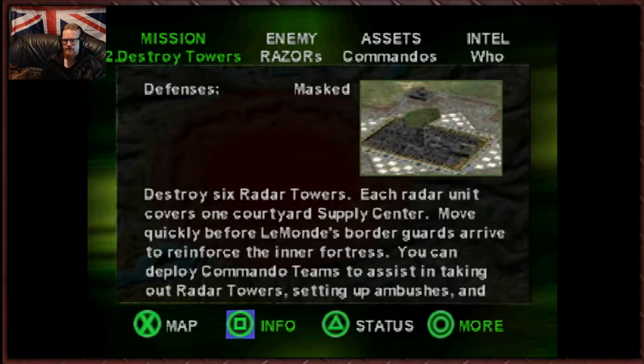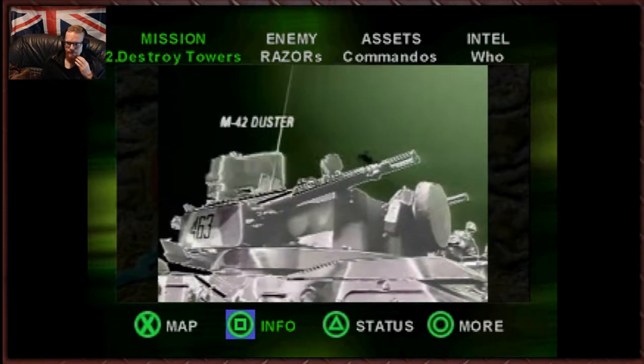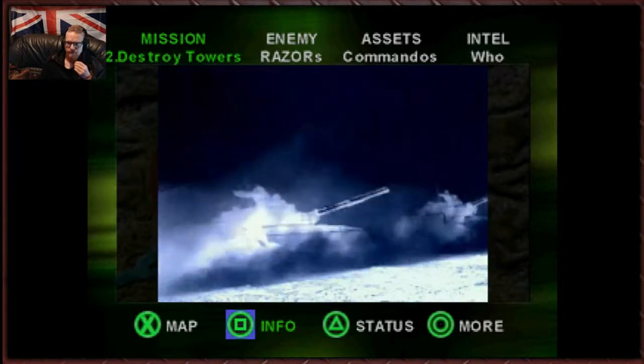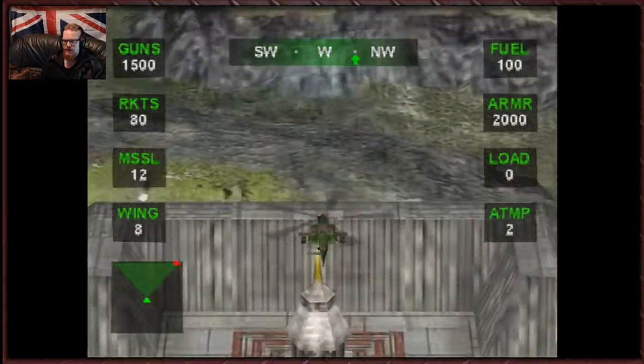Destroy the towers. What's next on our agenda? Destroy six radar towers — each radar unit covers one courtyard supply area. Move quickly before Le Mans' border guards arrive to reinforce the inner fortress. You can deploy commando teams to assist in taking out radar towers, setting up ambushes, and cutting bridges. The reinforced concrete radar towers are defended by automated turrets. Shut down the radar — Le Mans' men are closing fast. Hack will access the defense net and turn the guns on them.